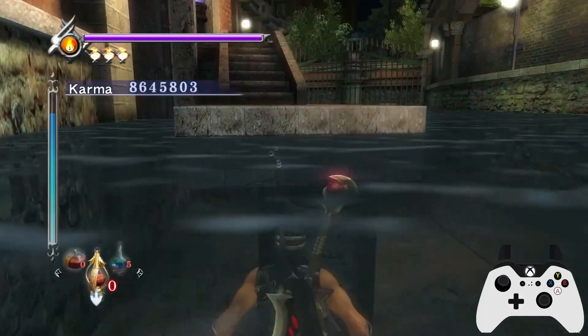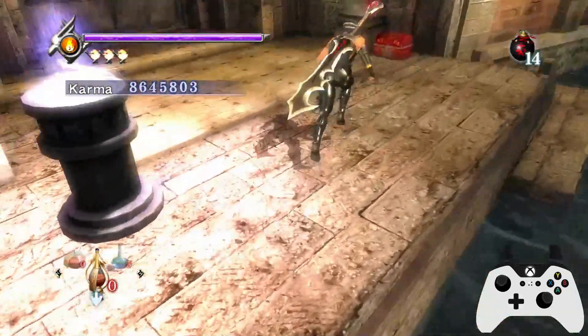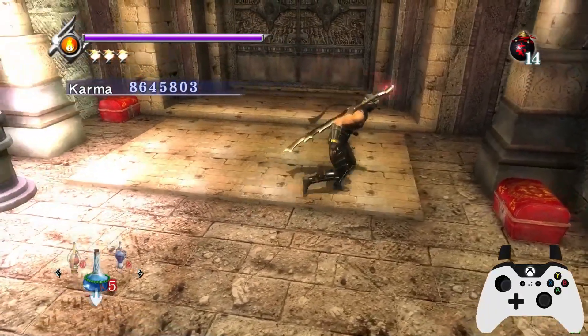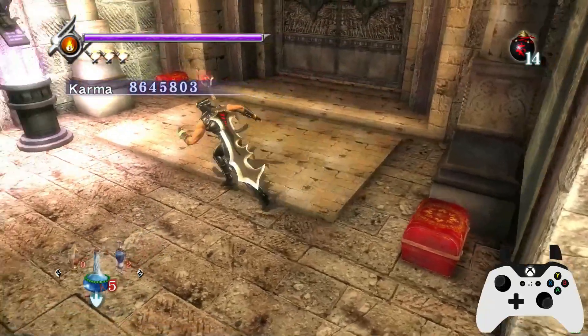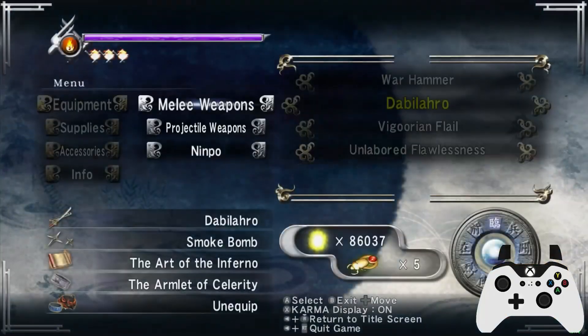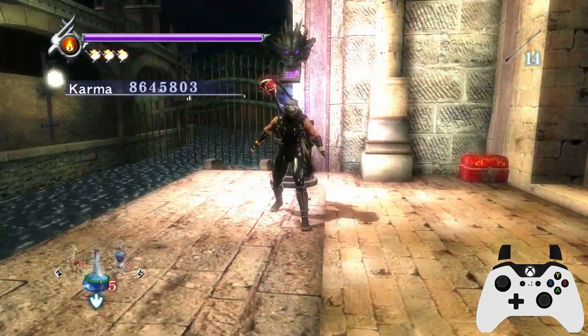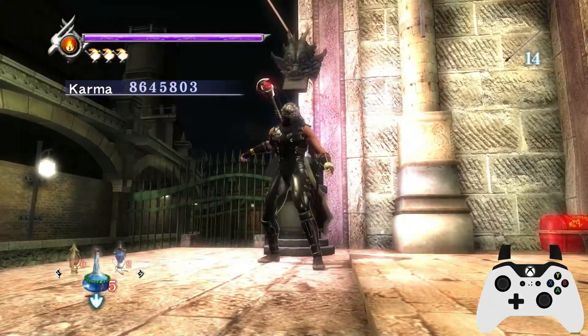Look at that — that was 40 grand without really breaking a sweat. Pretty mental. There's another Great in that chest on the left or right — I can never remember which one it is. It's the right. So there's another Great there, plenty of health. We'll swap over to our arrows. This chapter again is more or less exactly the same as Very Hard. So I hope this helps guys — I will catch you in chapter 13. Peace.